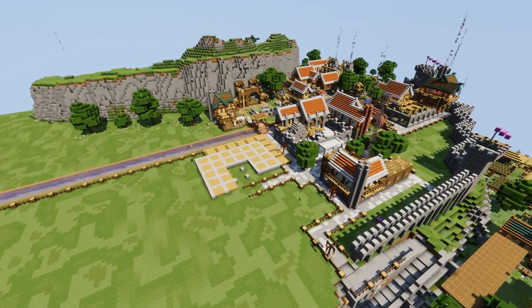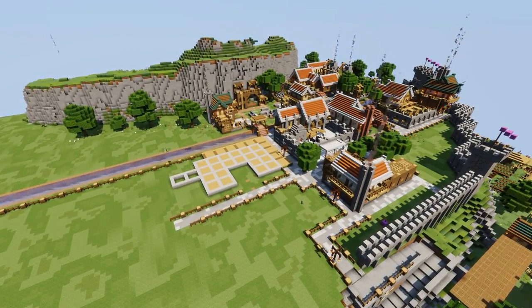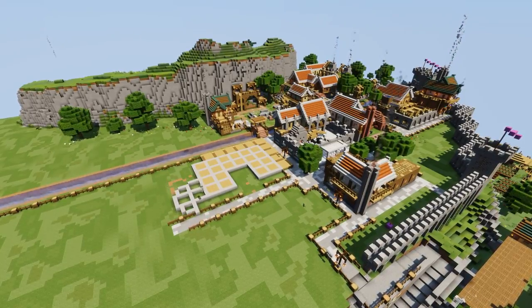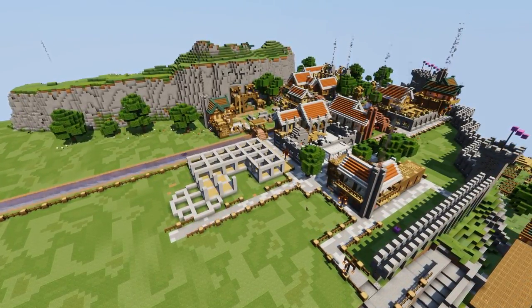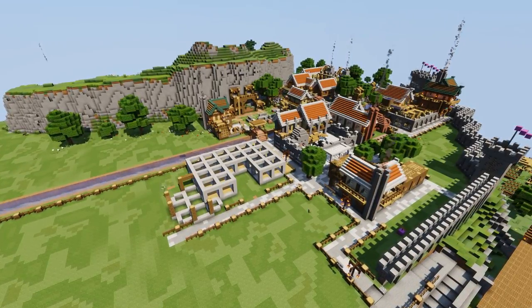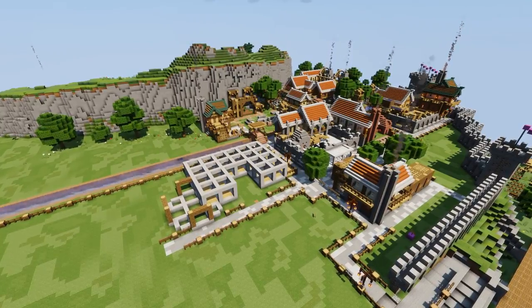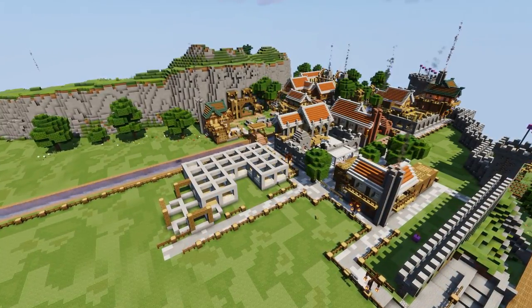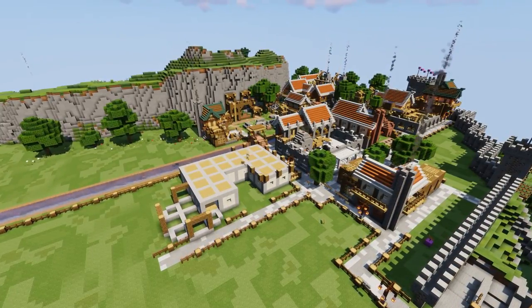We're moving across the main road now, leaving the blacksmith, stonemason, bricklayer and Fletcher area, moving into a zone that's going to have more human-like activities — things like libraries and schools. And this is a big build. This would be important in our town. This is a tavern, somewhere where everybody knows your name.